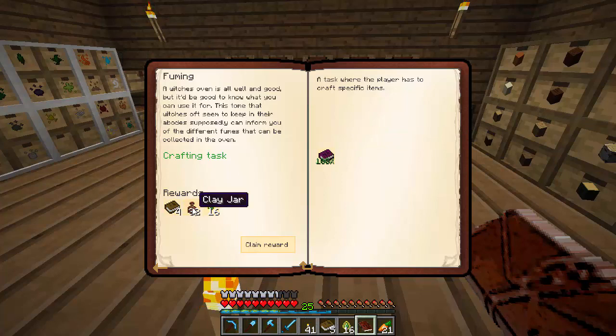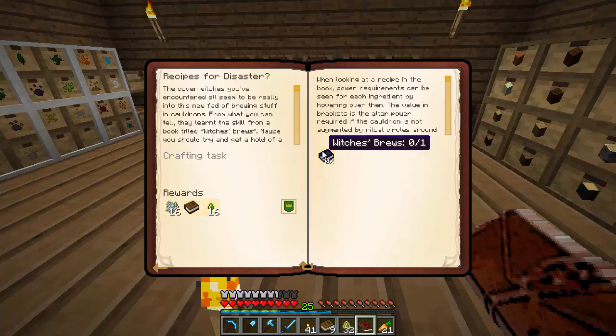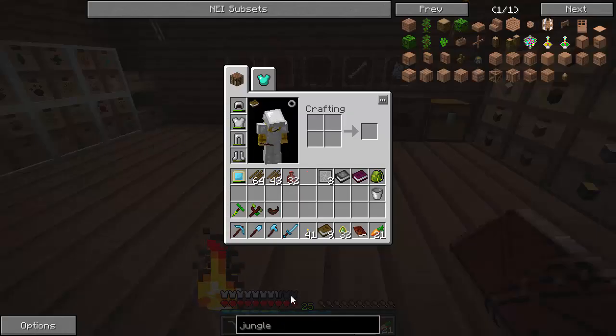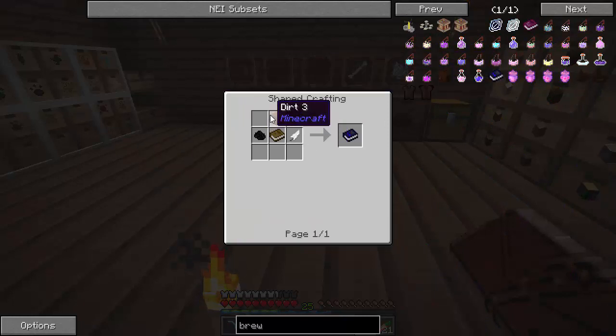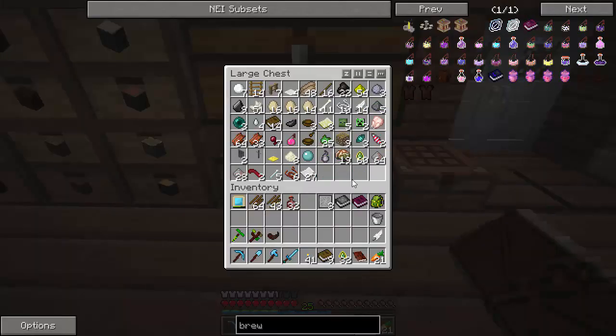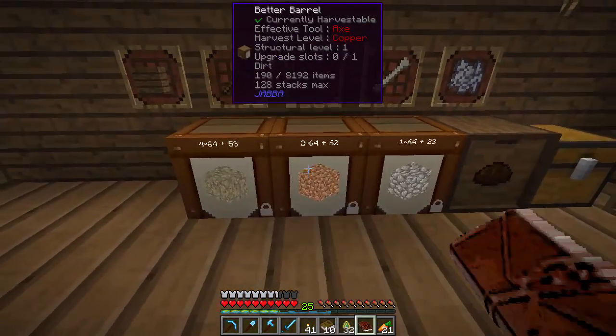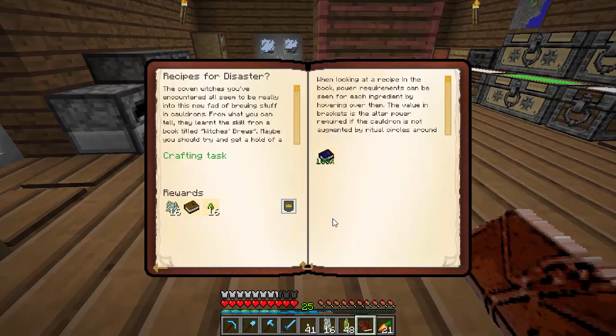Mainly what I wanted to do this for was the free clay jars. Then 'Recipes for Disaster' is Witch's Brews — that's going to be a Feather, a Black Dye, a Dirt, and a Book. So, Feather, Black Dye, Book, and a piece of Dirt. And then we get Witch's Brews. Claim the reward.